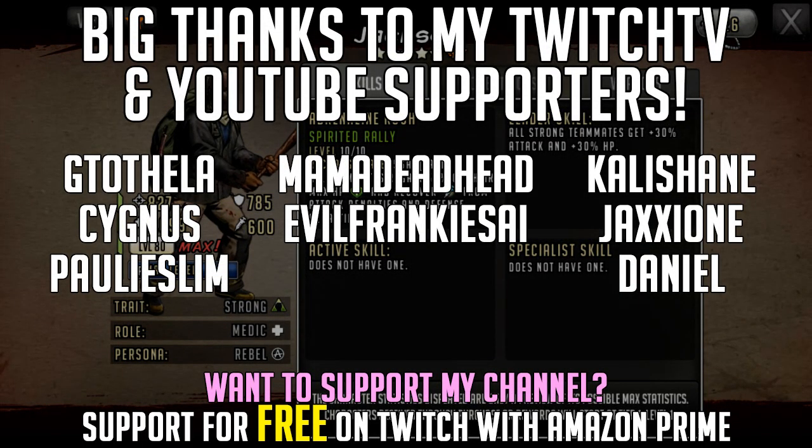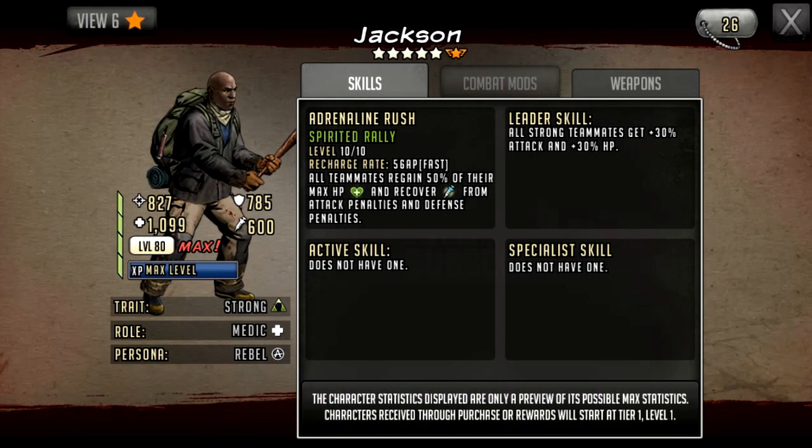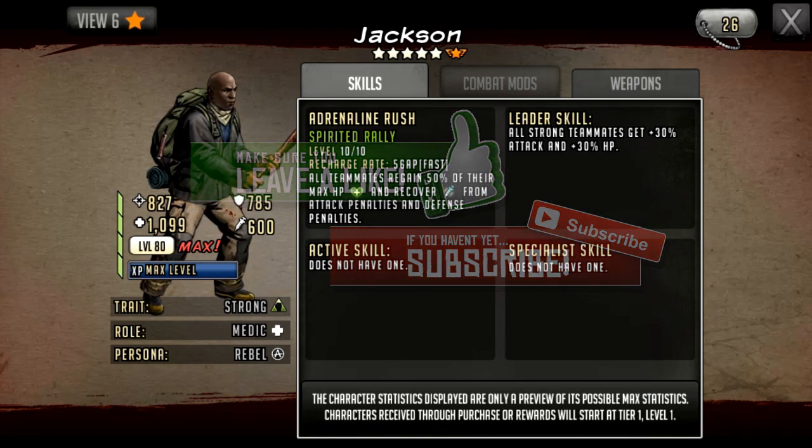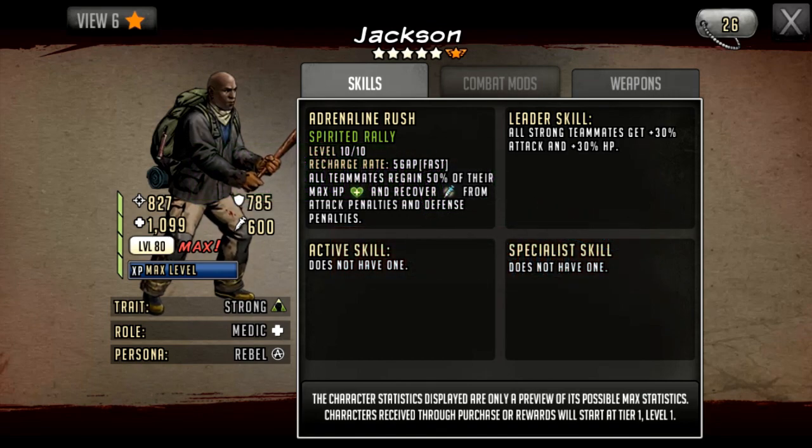Hello survivors, welcome to another Walking Dead Road to Survival video. In this video we're taking a first look at Jackson, who is a free-to-play legacy ascendable. He is available in the ascendance tower from ascending four stars to five stars. He was part of leagues a couple of seasons ago, so if you picked him up then you have an ascendable. He has just been released, and if you have him maxed out you can ascend him instantly.